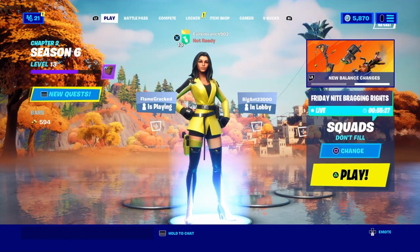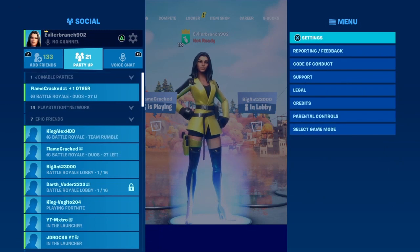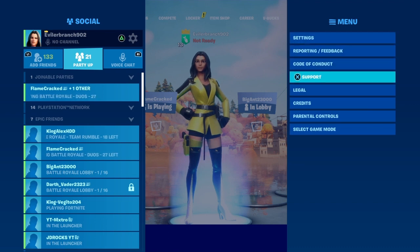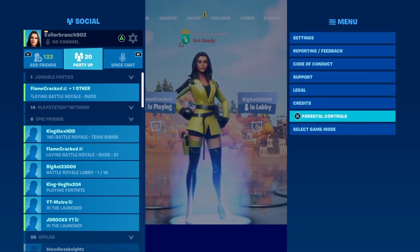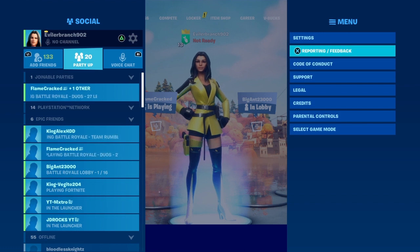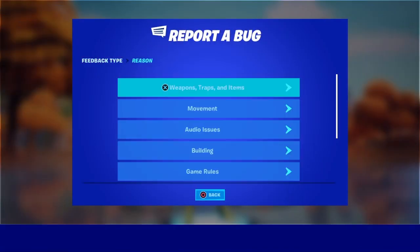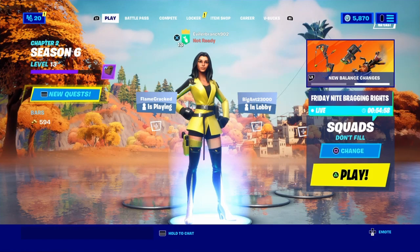Now we are finally on the last step and we're about to get ourselves the emote for completely free. Open up the pause menu — you'll see all these options. Go ahead and click on the option called Reporting/Feedback. Click on that option, click Report a Bug, scroll down to the bottom, click on Other, then continue and accept and submit the report.